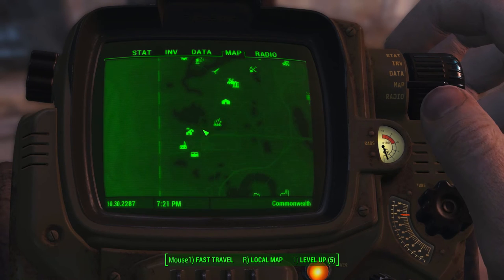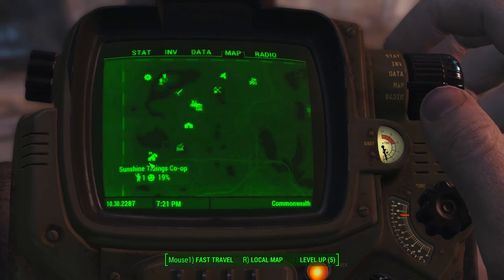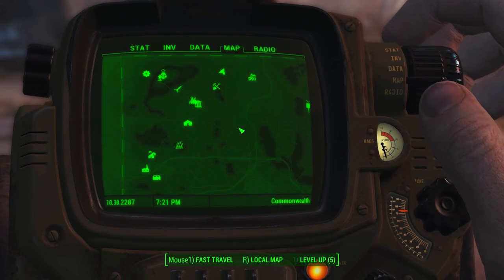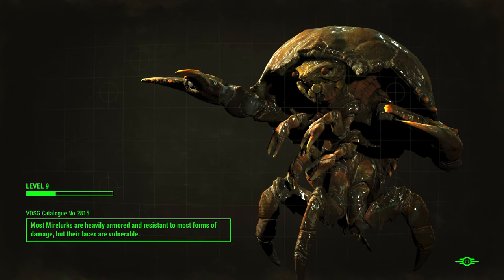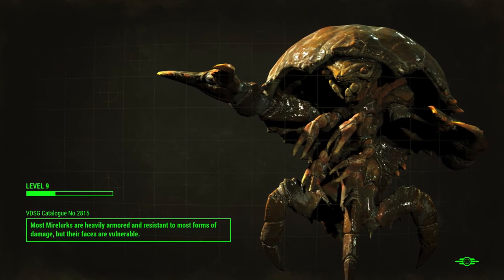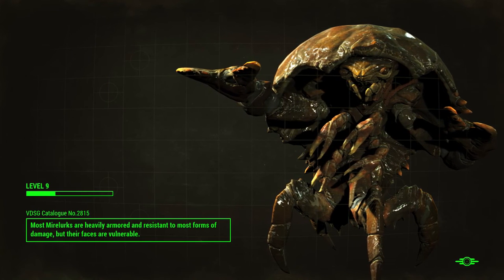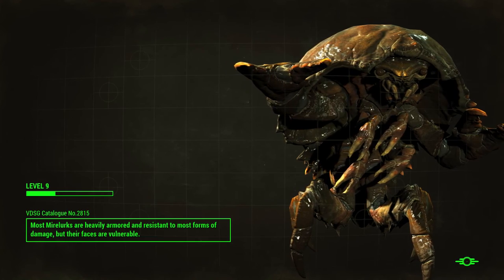Oberlin station, where is that? Let's run over here and take a look. Holy cow — most Mire Lurks are heavily armored and resistant to most forms of damage, but their faces are vulnerable. Gross, look at that! Oh my gosh, that is so cool looking.